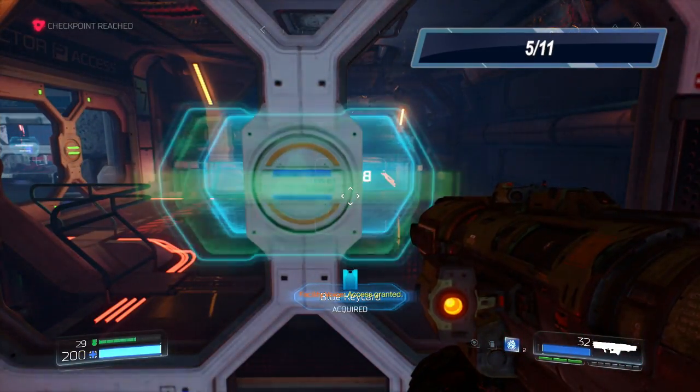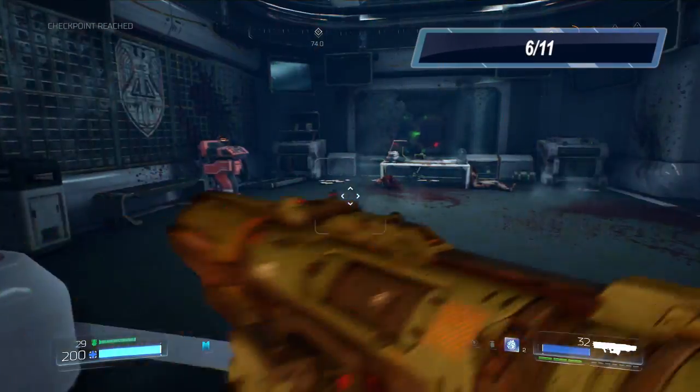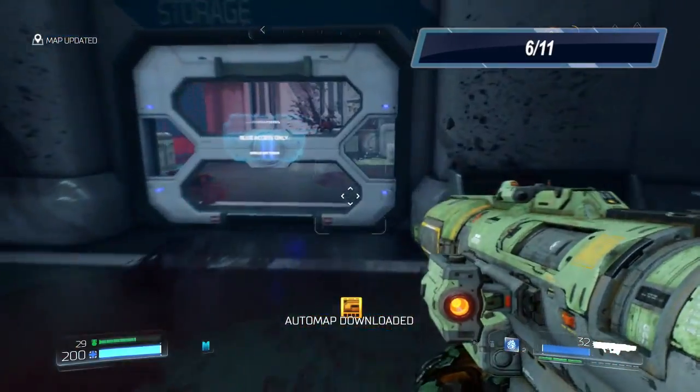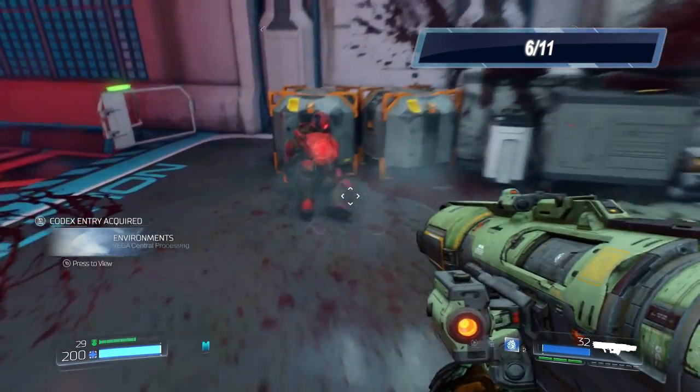it's located down here in the lower levels. Instead of going forward, you're going to make a left right in here to get the map. Once you get the map, you're gonna head into here and grab the soldier.